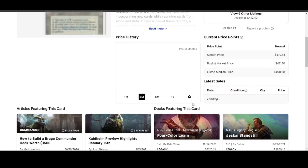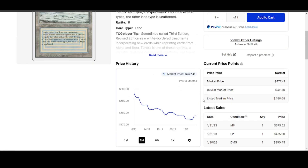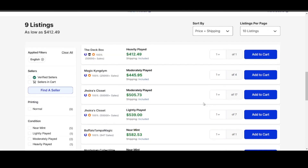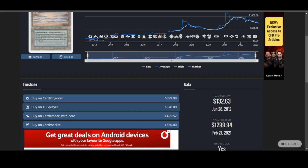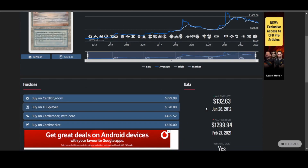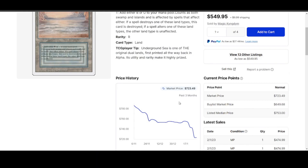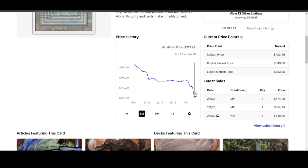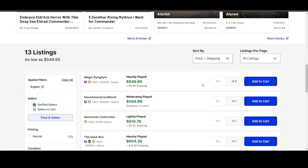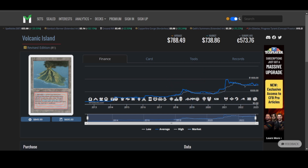Tundra is still kind of expensive. A heavily played copy is $412, but the price action on TCGPlayer looks like it's actually on the lower end. Moderately played is $445, lightly played $539 — still hanging in there. All of these prices are still quite a bit higher than 2020, almost double for a lot of these things. Underground Sea — one of the more expensive ones — has seen a massive drop of almost $20. Moderately played is $594, lightly played $610. We're getting to more reasonable prices.